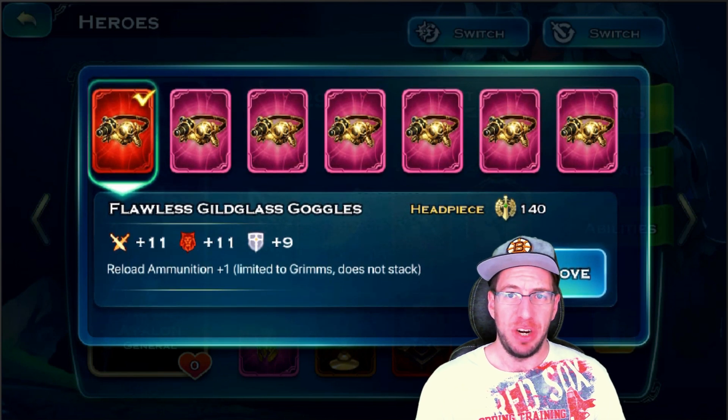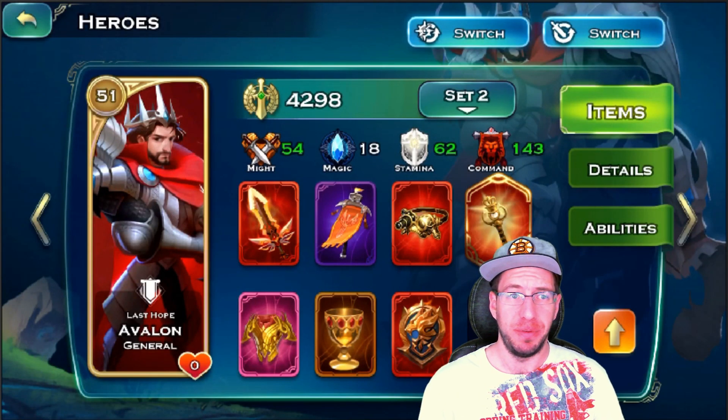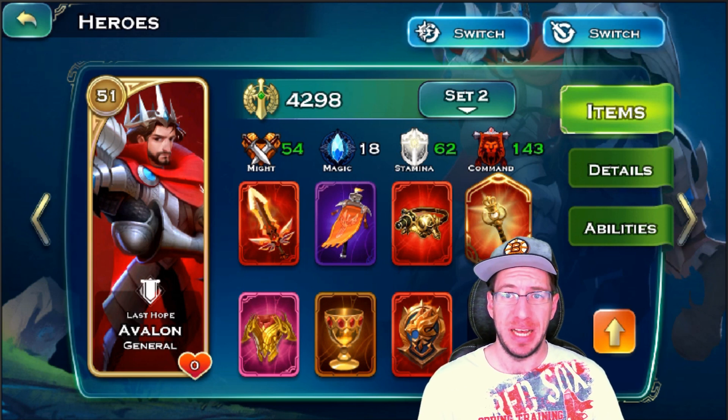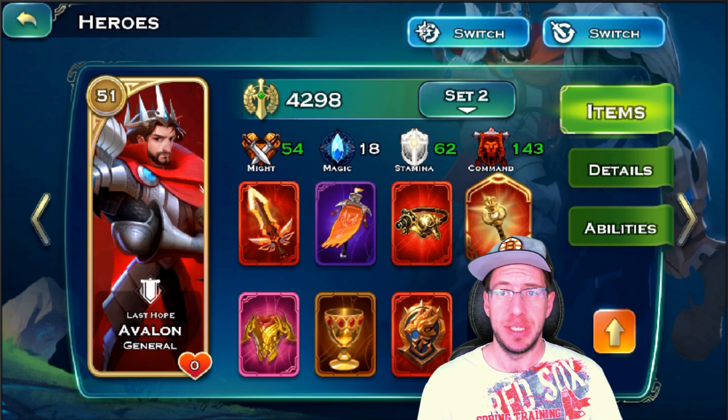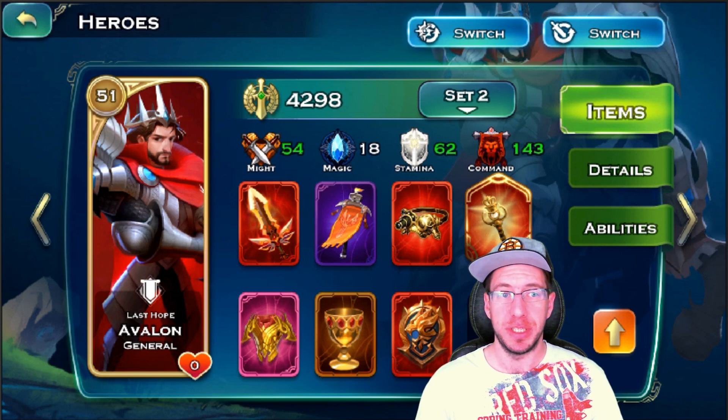This is the headgear I'm rolling with. I pulled this up to show that it's not the best one for command — the Dragon Helm from the Dragon set for Generals is higher; I believe it has 16 if it's not Flawless. But I use that Helm because it affects everything else. If you don't have a Flawless Elven Blade, you could go with the Flawless Masonic Scepter, because there's a decent chance you might have a couple of those.